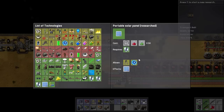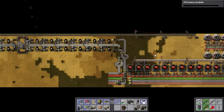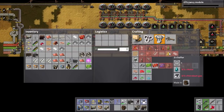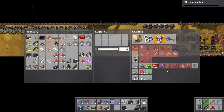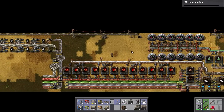Portable solar panel research finished. We are really close to running out of things to research. Battery equipment — I don't actually need batteries right now so I'm not going to research them. Efficiency modules we will need, so let's grab that. The next thing to do would be to start making sulfur from petroleum gas, then turn that immediately into sulfuric acid and store it somewhere, and that's going to be made into batteries — our fourth Science Pack 3 item. So I think next episode we should be able to fully automate the third science pack.